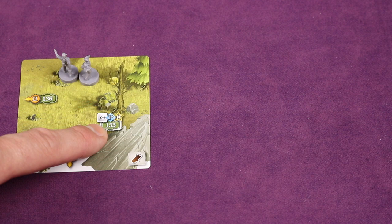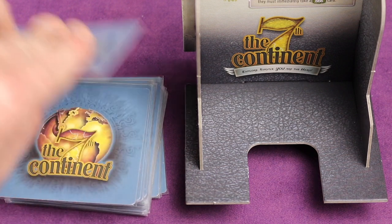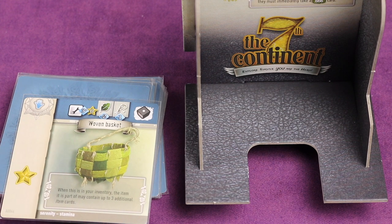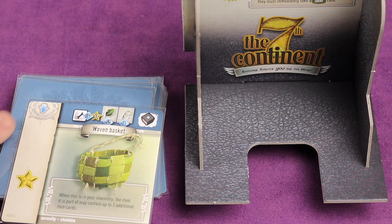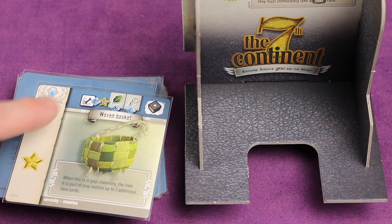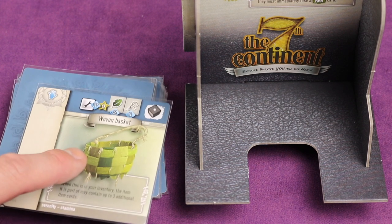Let's say we look at card 133 — we need to flip one card and don't need any stars. Regardless of how many you flip for a task, one involved player (whoever is doing the task) can take one of these skill cards. By default you can only hold three of them, though some things allow you to carry more. This woven basket is an item you keep in your inventory, and if you craft it, it says that part of your inventory may contain up to three additional item cards — because there's only a limited number of items you can carry.